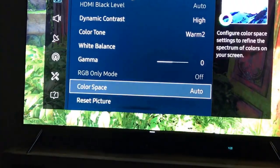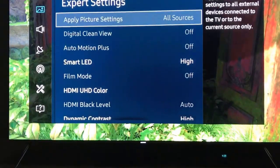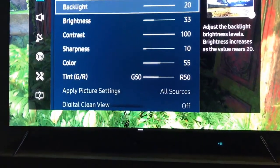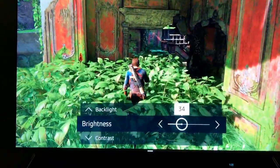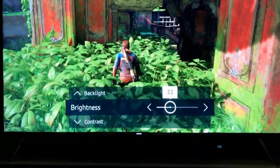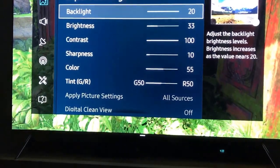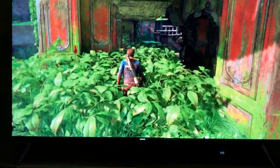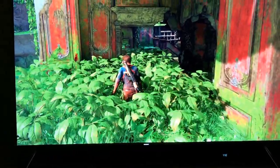That's just a quick overview. Do what you want to do, play how you want to play, adjust your colors and backlight. To me 33 is a little too bright, but I've come accustomed to it and I like it. Backlight when you're playing an HDR game, a game that supports HDR — you must have the backlight up. No lower than 17.